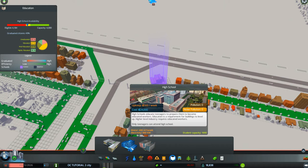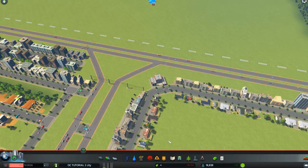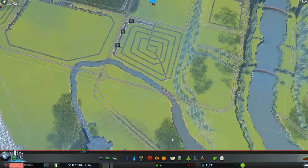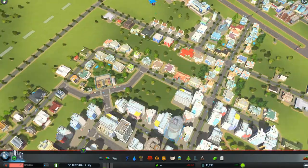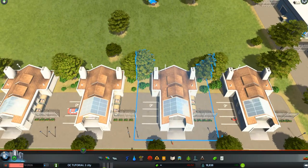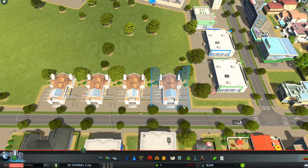You can do that with any of your city services — water pumps, sewer pumps, fire departments, police departments, it doesn't matter. Now I'm going to take you back up to the plateau because I wanted to show you something. As an example, we have four crematoriums here, and you can name these crematoriums so you know where your hearses are going.